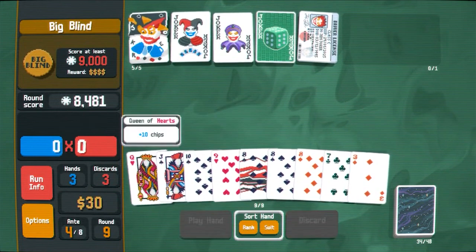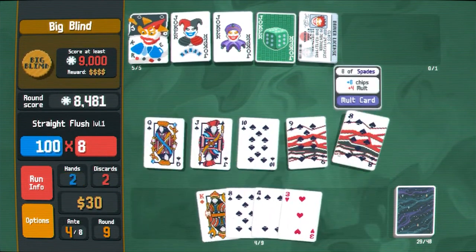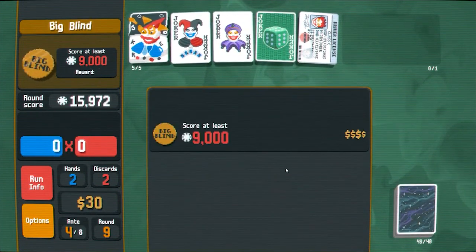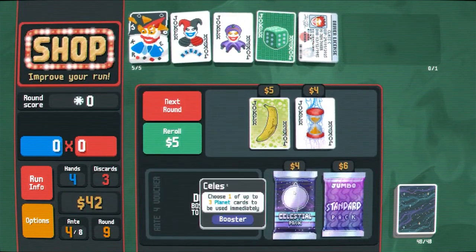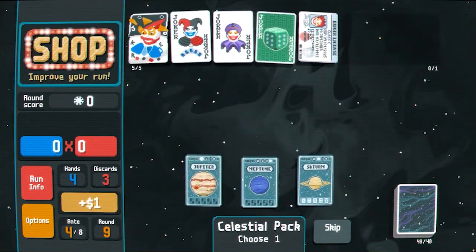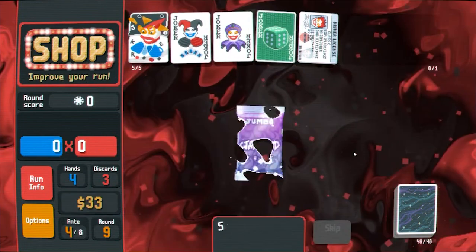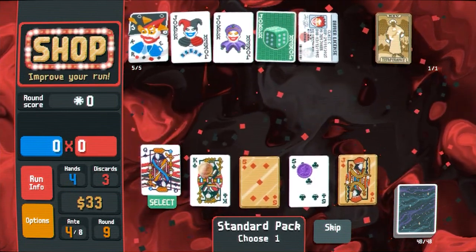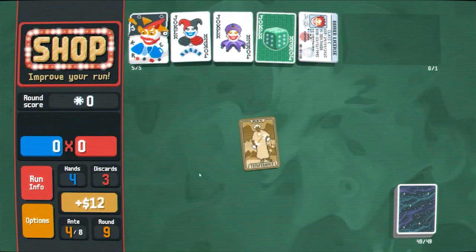We need to discard before this hand starts working. Oh, that's a straight flush by the way — pretty good. I don't really think there's a place for the banana. Star we don't need. I'll take Jupiter though, certainly. Let's take a look at the pack — if there's cool spades we can take them. A molted queen of spades — that's pretty cool. Yeah, I'll use that sure. Get some cash.